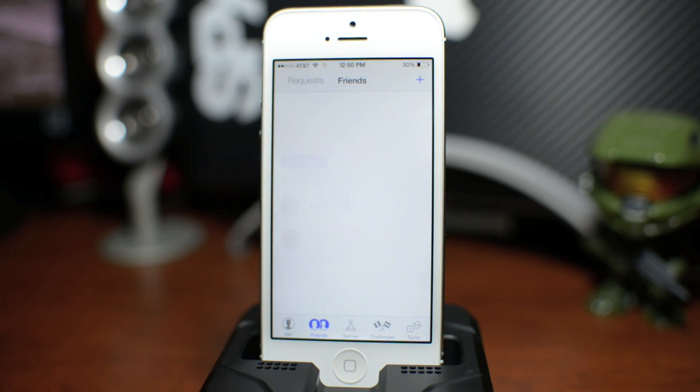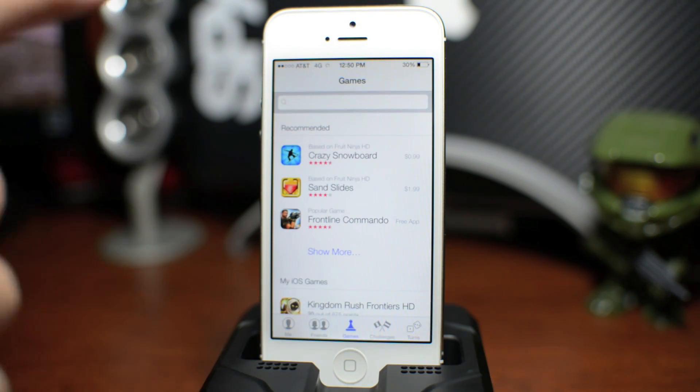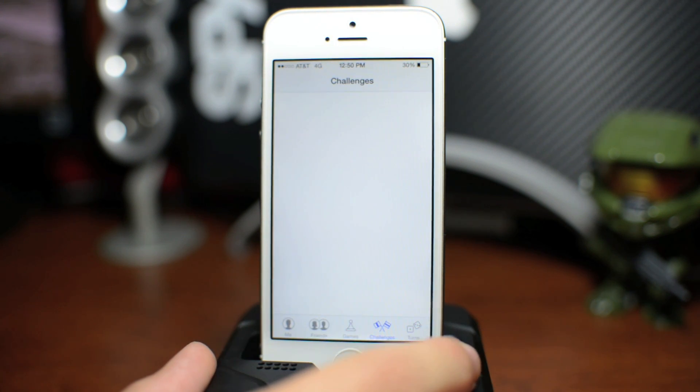Here is where your friends are on the bottom tab, but for some reason it just gives me recommendations — I don't have all my friends in there right now. Again, it's just a beta 1 issue. Also here we have the games section with recommendations, and below that are my iOS games, again not fully up to date due to it being beta 1. Here would be your challenges when your friends send you a challenge, and then your turns for the games you're playing with friends.